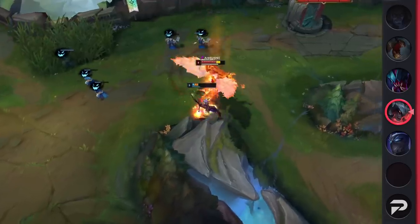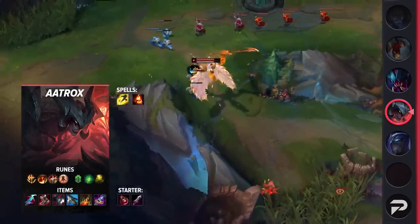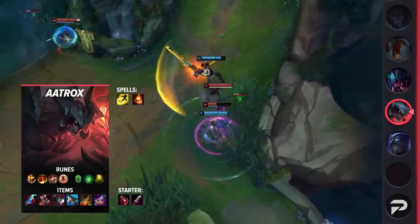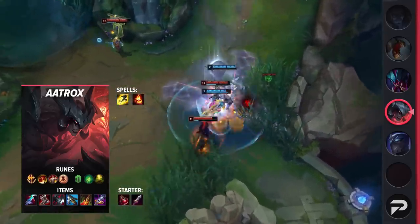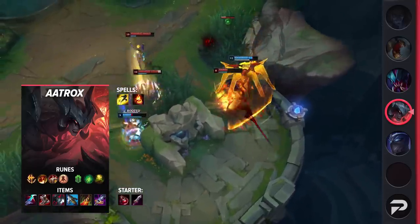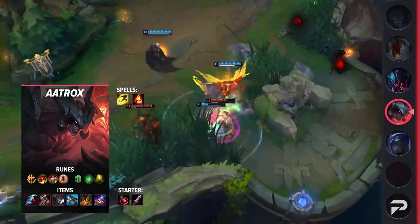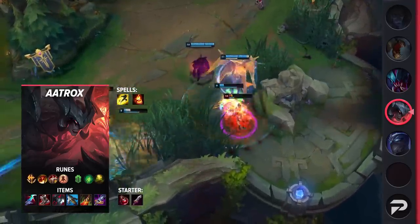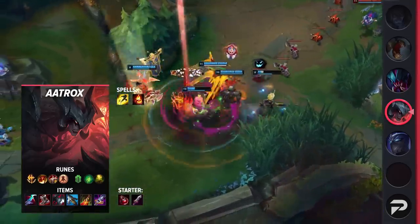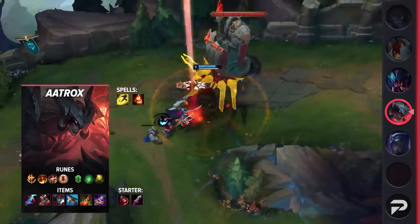Taking a look at Aatrox's itemization, you'll be taking Flash and Ignite as your summoner spells. For your runes, be sure to take Conqueror, Triumph, Legend: Tenacity, Last Stand, Second Wind, and Revitalize. These runes will let you scale into a life-stealing behemoth later on in the game. For your items, you'll be grabbing Eclipse, Plated Steelcaps, Black Cleaver, Serylda's Grudge, Death's Dance, and finish off with a Maw of Malmortius. You can swap Eclipse for Gore Drinker if necessary, but we recommend trying out Eclipse first — it's pretty good right now.